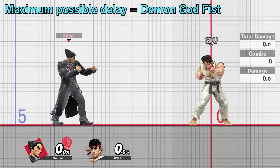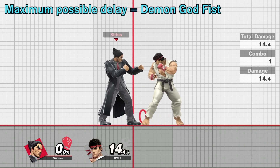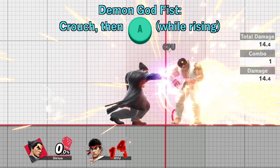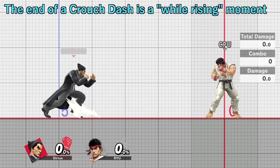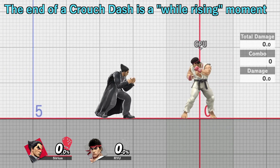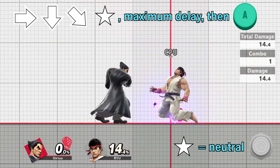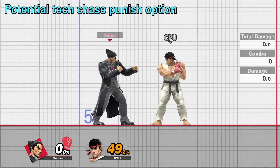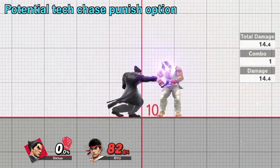But if you delay the attack input for even longer, you'll get Demon Godfist. You usually have to stand up from a crouch and press the attack button while rising to execute the move. But the game also treats the end of a crouch dash as a while-rising moment, since you go from a crouch to a standing animation. Just do a crouch dash, return the stick to neutral, and wait for Kazuya to stand up before pressing A. You can use this as a potential tech chase punish option on the ground if you think the opponent won't do a getup attack.